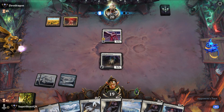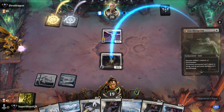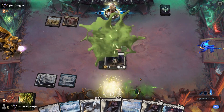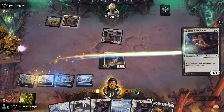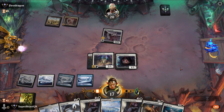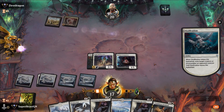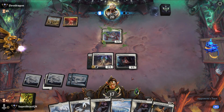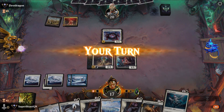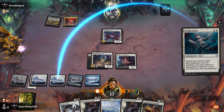Opponent goes first again — of course. Let's draw that land. Planner Disruption from the opponent. Let's get rid of this right away. Crawling Chorus — then Ossification, get these off the field.